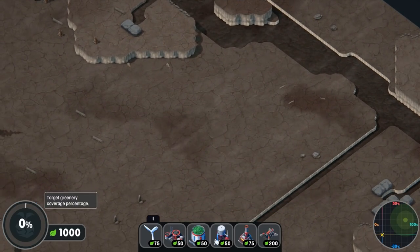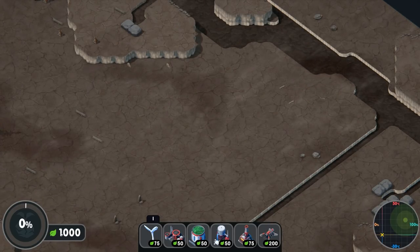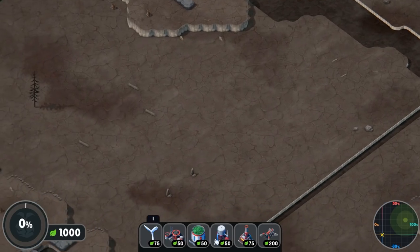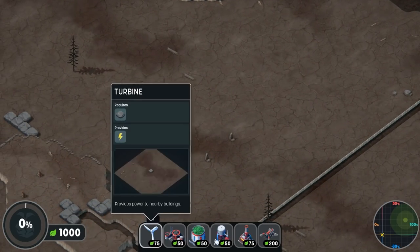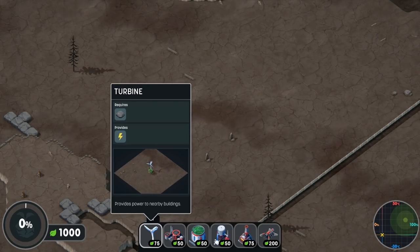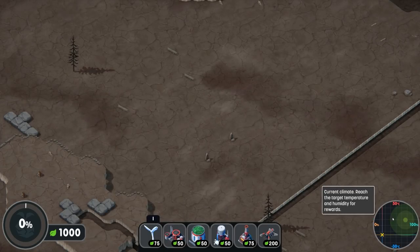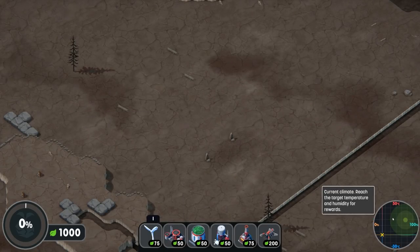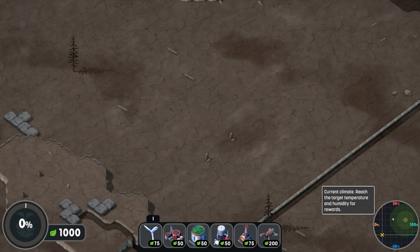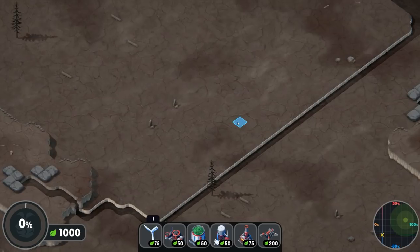A quick rundown of the UI: the centre is your main play field. Bottom left we have our target greenery coverage percentage. We have our generic units of currency — the green leaf — and we have a thousand to start with. All the buildings are on the bottom, and when you mouse over them it tells you what they are, what they require, what they provide, and a little description. Bottom right is our current climate: reach, the target temperature and humidity for rewards. We need to get to that green circle.